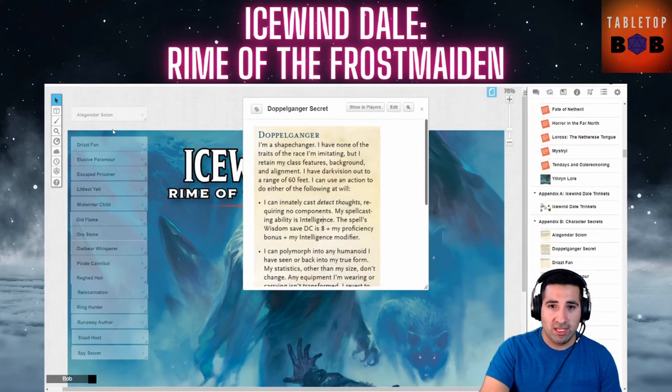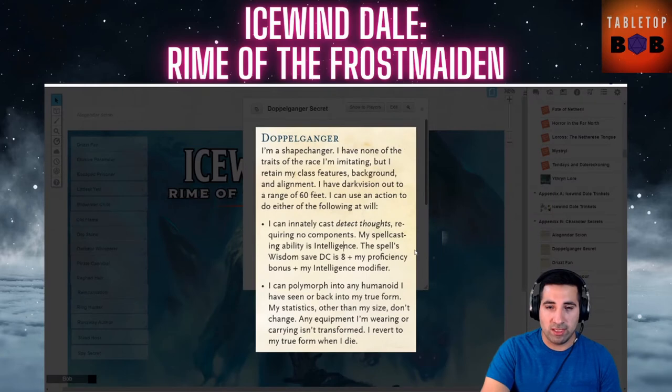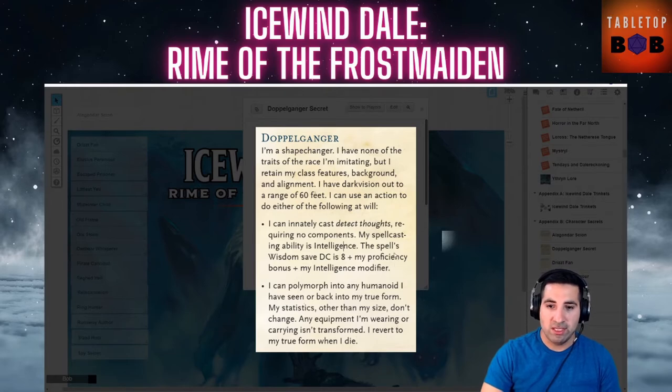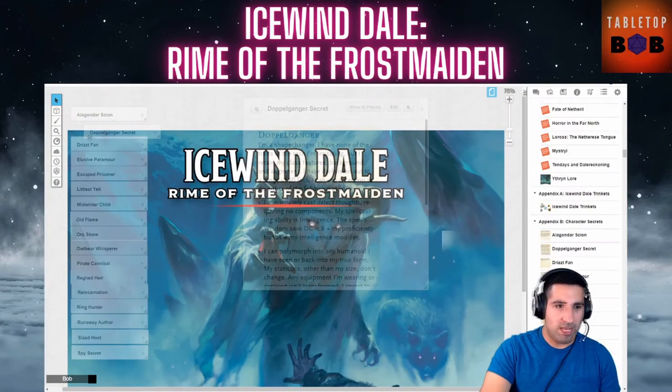Next we have the Doppelganger secret. I really love this one — it's probably one of the coolest player secrets out there. Because you're a shapechanger, you have none of the racial traits of the race you're imitating, but you retain your class features, background, and alignment. You have darkvision out to 60 feet, and as an action you can innately cast Detect Thoughts — no components required — with a Wisdom save DC of 8 plus your Proficiency bonus and Intelligence modifier. You can also polymorph into any humanoid you've seen, or revert to your true form. Your statistics, other than size, don't change, and equipment isn't transformed. You revert to your true form when you die.